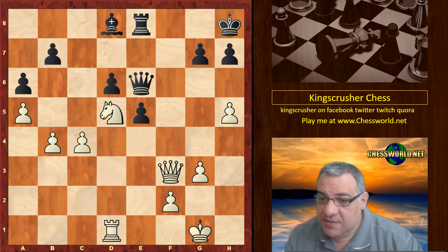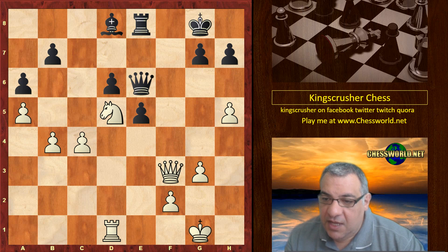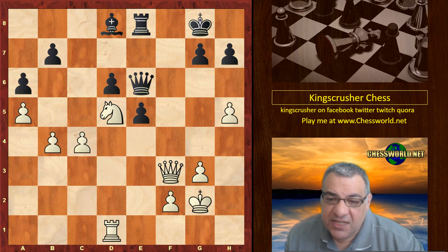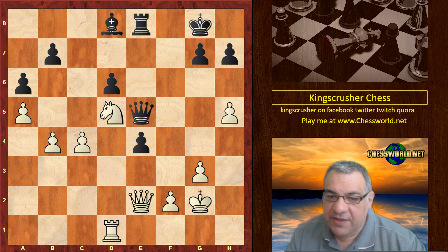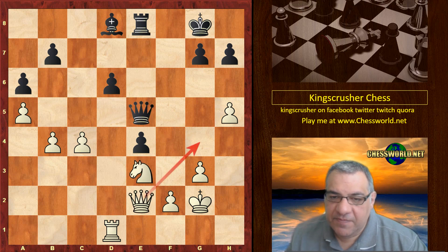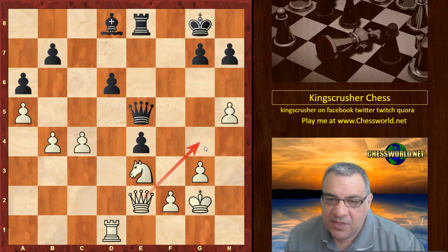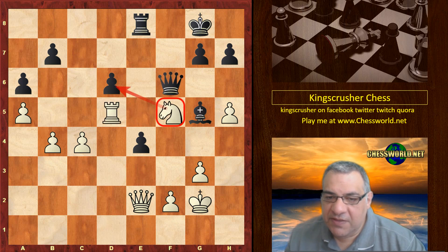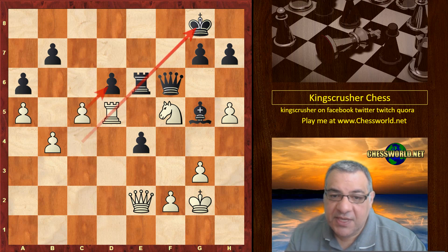Rook takes, King g8. King g2 covers up some squares like h3, just in case. e4, Queen e2, Queen e5 — now the knight comes to e3, so it looks as though the queen can come to g4 next with the knight on f5, which would be dangerous. Bishop g5, Rook d5 — now the knight does come to f5 immediately, threatening Knight takes d6. Not Rook takes d6 because Queen takes f5, so that's parried.